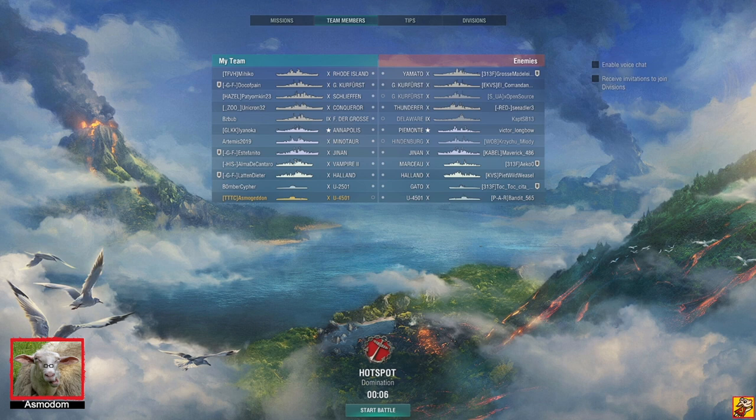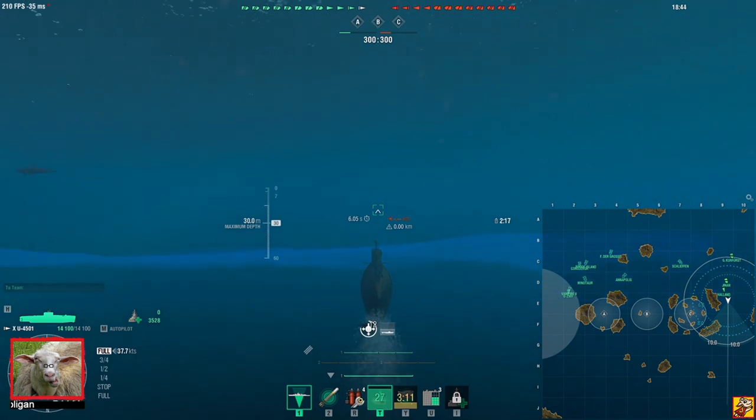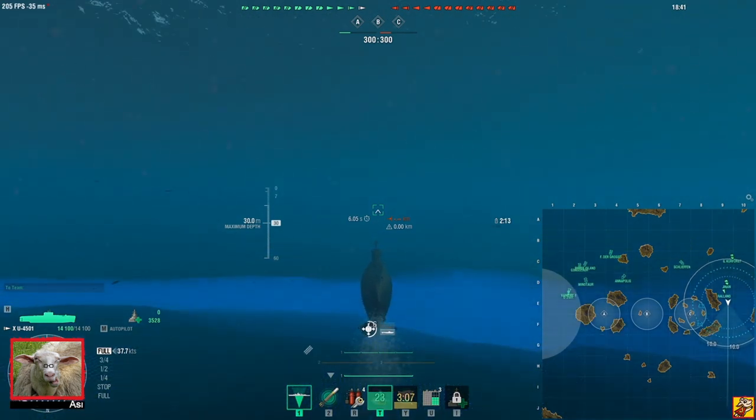Here comes the game which is for me one of the best results I've ever had in a submarine. The first part is pretty slow so we accelerate. We're going full speed — the U4501 counterpart is important this match. I'm going to work together with Holland, who'll be right next to me, to try to clear our flank. As you can see, Holland is behind me, Jinnan is behind me — they're in division.